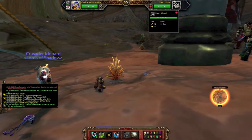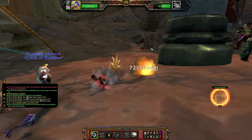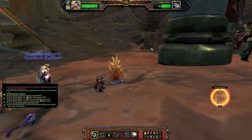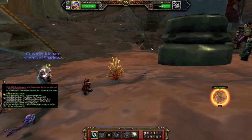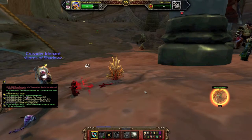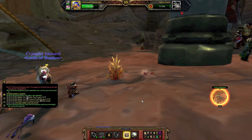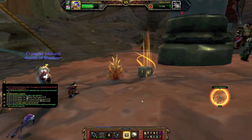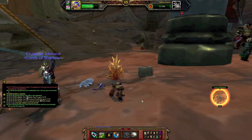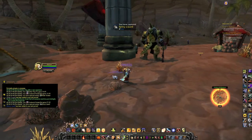Today we're going after the Spinny Lizard, and this pet can only be found in Durotar and Orgrimmar, so you're going to have to more or less be a Horde player to get this one. As you can see, we're fighting it with the wee clock robot, and we're catching it with our lovely little trap — and boom, number 15!